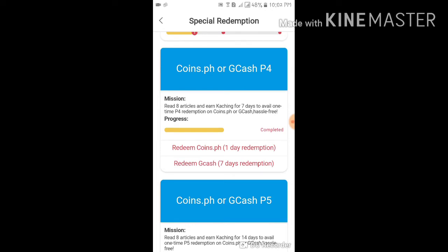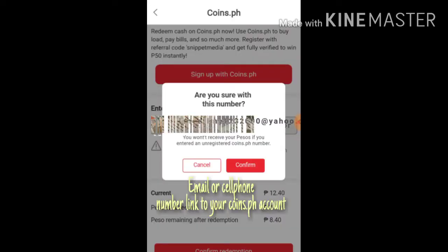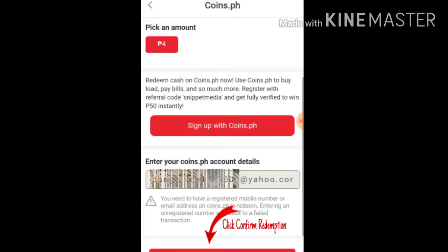Redemption through Coins PH: 1 day after. GCash credit: after 5 days. Select Coins PH, pick the amount, and click the confirmation, then confirm and view redeem record.